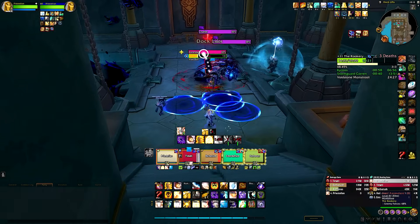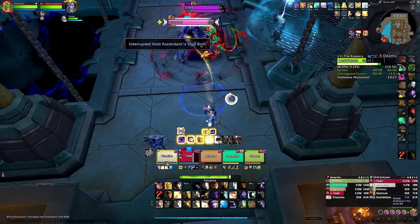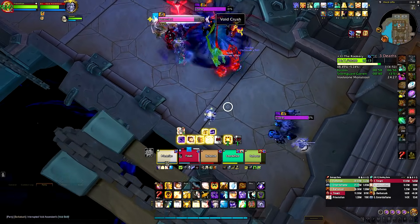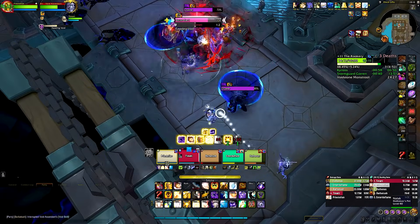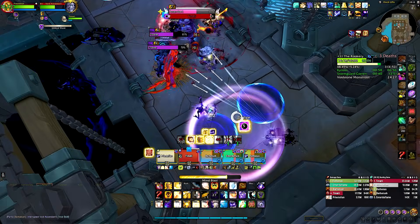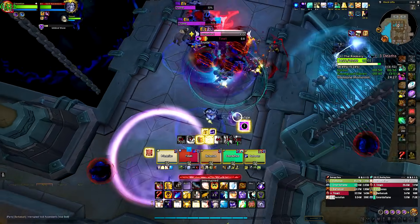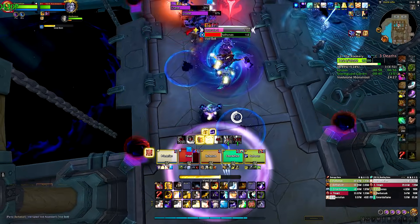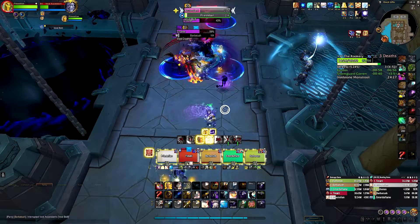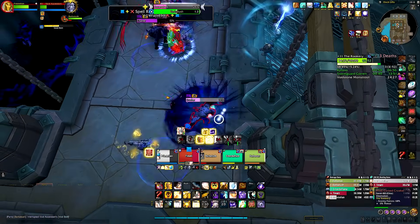In terms of overall visual updates, the nameplates themselves shouldn't be as bulky as before — we've toned down the sizes a bit and cranked up the actual cast bars, since these are very important to see and track. When you have a target selected it should look a lot more clean, making space for better visual cues on buffs, debuffs, and most importantly casts. All these changes make for even less clutter on your screen and better focus on what is important.